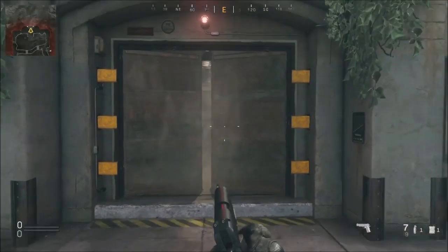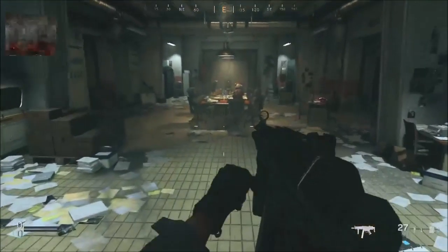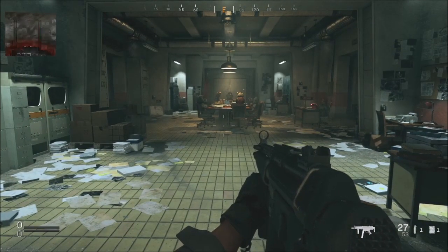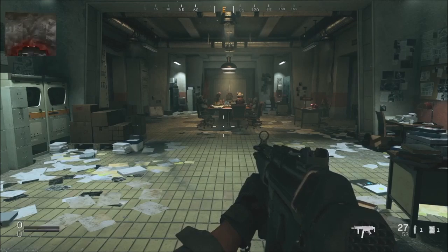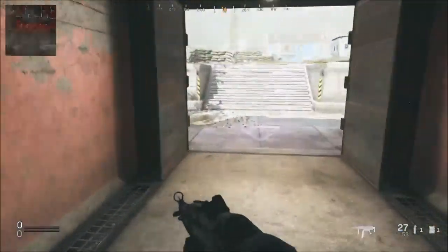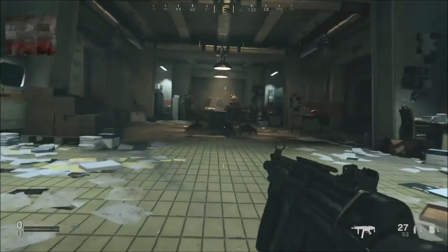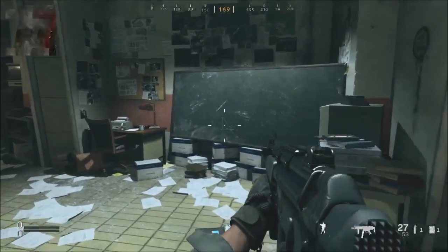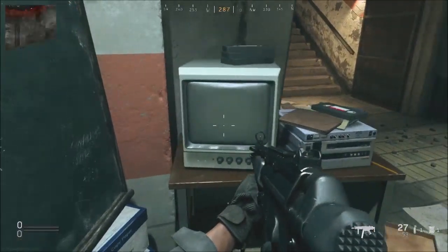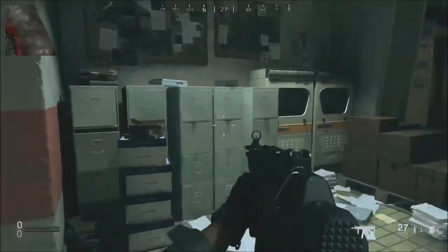This isn't really the same as the bunkers in Warzone — it's more of an easter egg. As we go in it kind of looks more or less the same. The top left of your screen actually starts to go staticky because this area is not on the map. If you go back up through the doors the map is fine, but coming down here it goes all staticky.